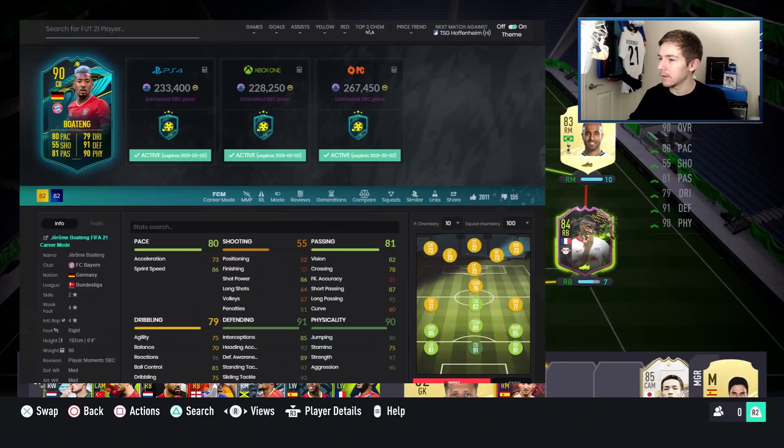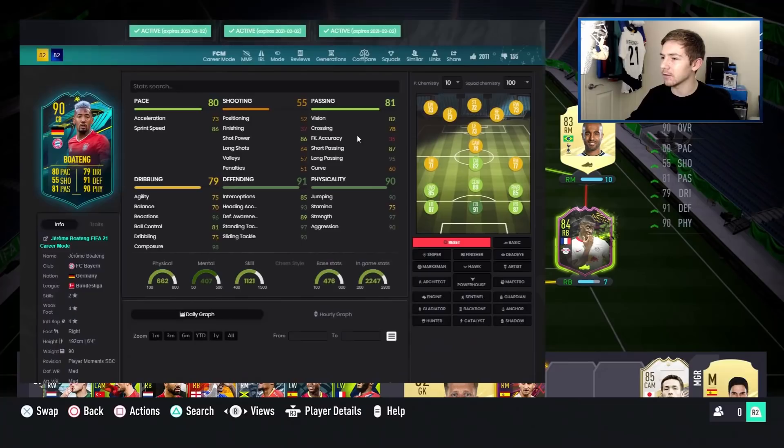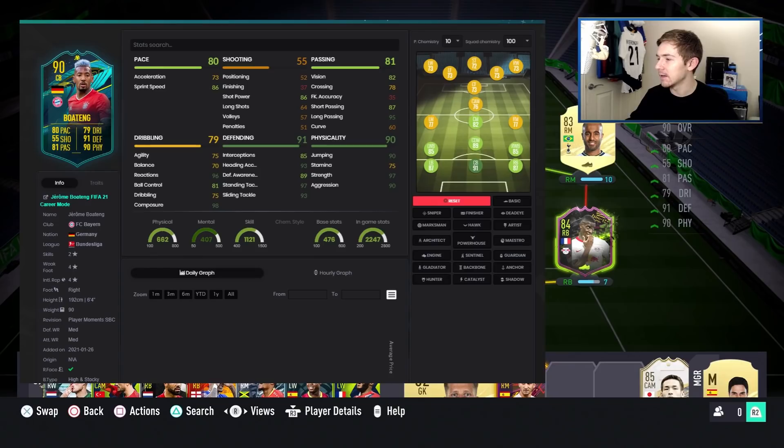Let's jump over to Futbin and talk about some chem styles. It actually looks like Boateng is a bit cheaper than I thought - coming in around 230k at the current time, though that could change as prices are fairly new. Without a chem style he's a 91-rated centre back; with Basic he goes to 94. The chem style we're going to use is Shadow. I know a lot of people will say Anchor, and Anchor would be good, but there's quite a big gap between his sprint speed and acceleration - Shadow makes it a bit closer and boosts his acceleration a lot more.